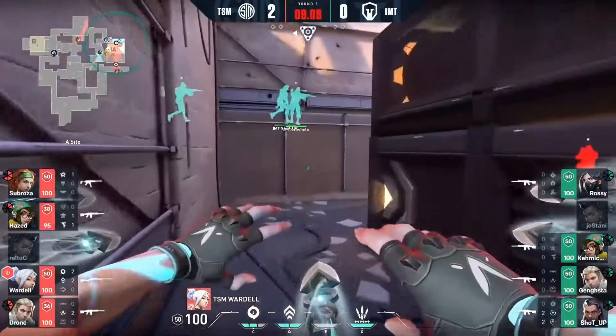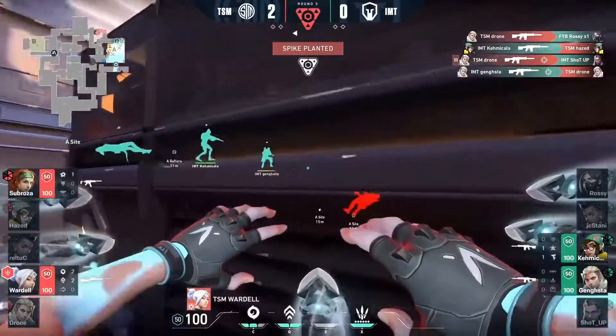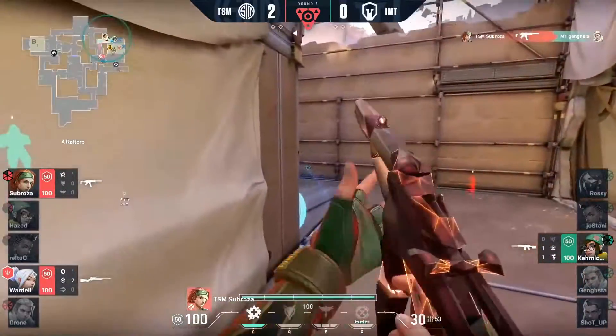Now Wardell has to be careful — ten seconds, they've got to get out and try to get the spike secured. Wardell's popped the ult, knives come out, but they barely get backup there in time. They do get the spike down, but it's all going to come down to Wardell. Wardell's got to time this one nicely — and Subroza does chime in finally.